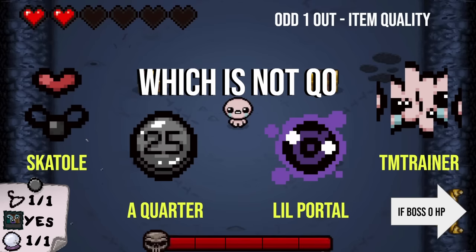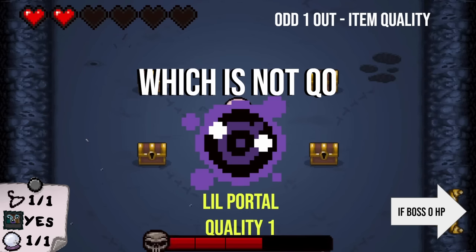Next one up here: which of these is not quality zero? Skatol, Quarter, Little Portal, and TM Trainer. TM Trainer's obviously bad. Quarter is good but its usefulness is so dependent on where you are when you get it. Skatol I think is pretty decent. I could see Ed saying Little Portal is cool when he's not — you are a thousand percent right, it is Little Portal. I don't know why Ed thinks he's cool. Not only does he take your pickup, he makes a portal that doesn't go away and goes to the same room you've already been to.